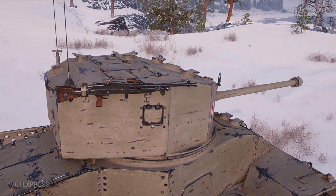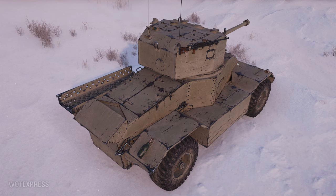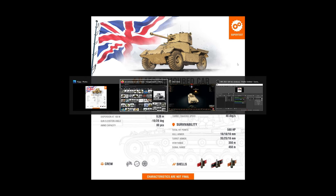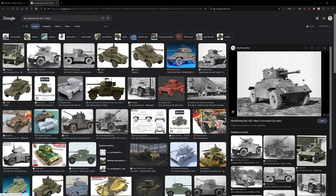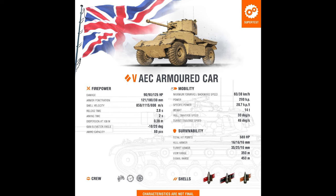Most Tier 5s are usually about 17 hp/t or so, but this thing has about 20, so it's a little bit faster compared to medium tanks, though not as fast as a Chaffee or an AMX ELC. They actually modeled the leaf spring suspension at the bottom — that's interesting. There's a dust cover for the engine deck, fire extinguisher, and so on. It has a six-pounder gun, but historically they actually put a 75mm on this vehicle, so you could have had a Tier 6 situation.